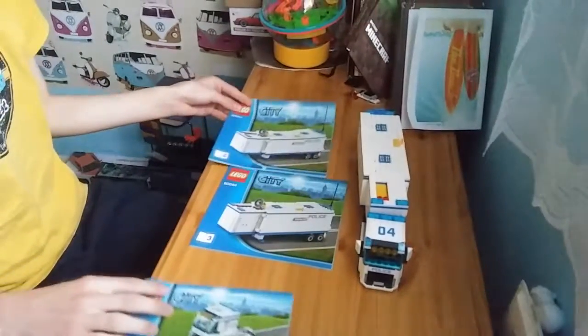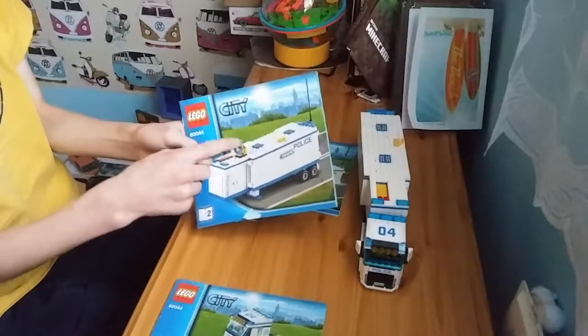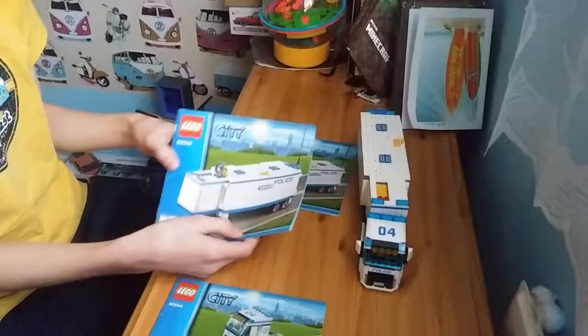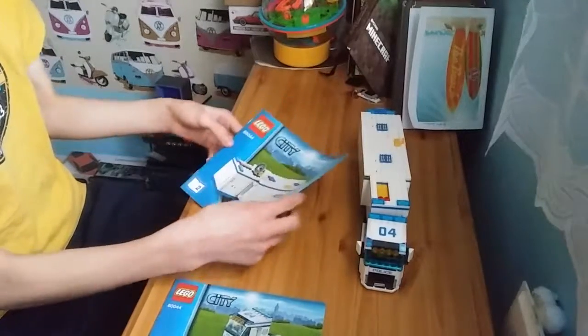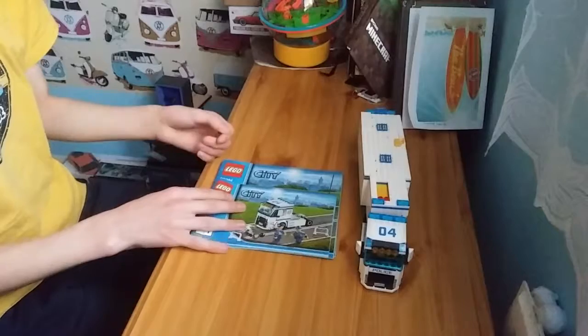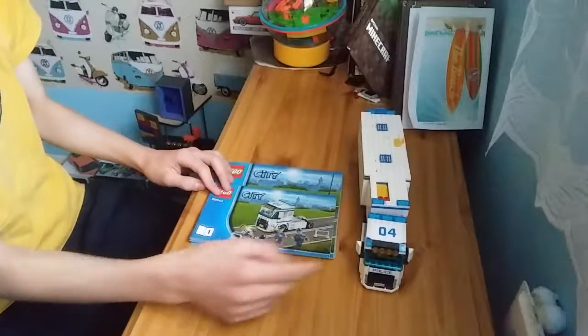Three books — two books for the MOC. There's the satellite dish and the antenna, which I was missing — you can see them here. Also, it has a light bar here and headlights. That's really all I could do about this set.